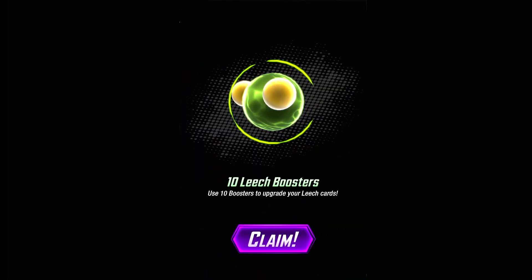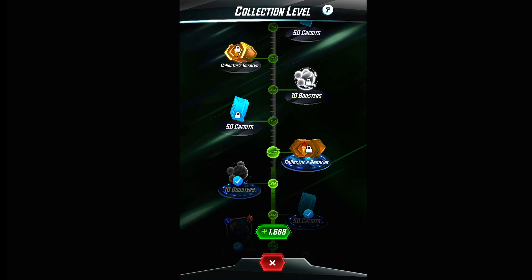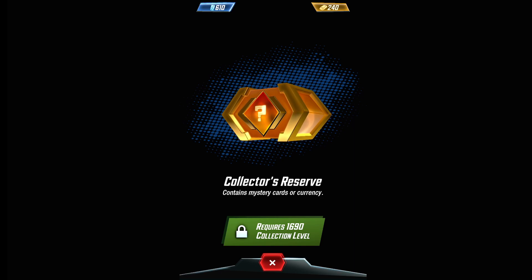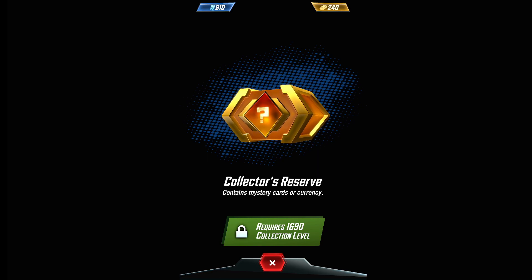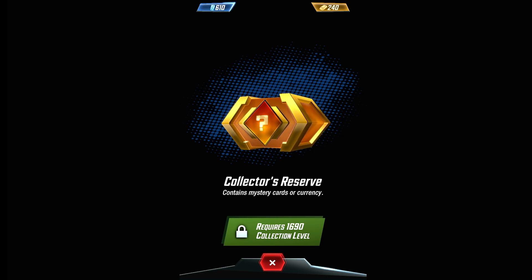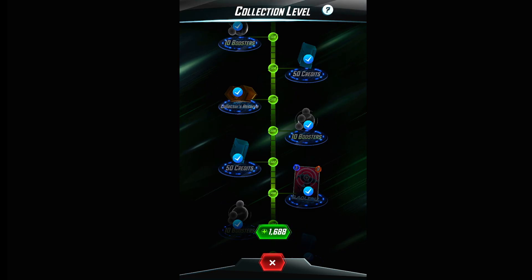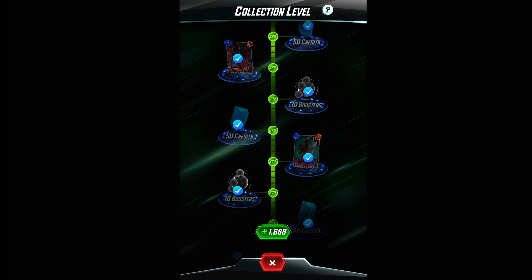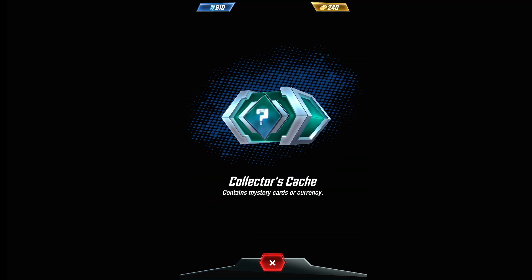Boosters are what you need to level up your cards — the amount needed varies based on the rarity you're upgrading to. Collector's Reserves are very important because they give you a chance to get new cards, currencies, avatars, or card variants. However, you don't actually see Collector's Reserves until around level 1000. At lower levels the game tells you directly what card you're getting, but after a certain point it becomes more RNG-based.